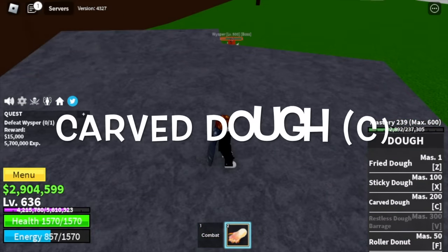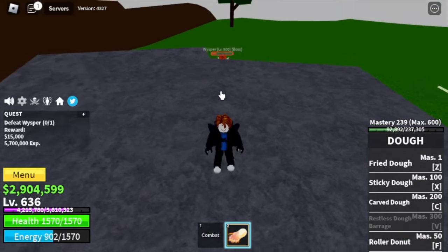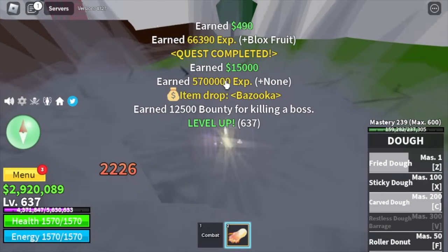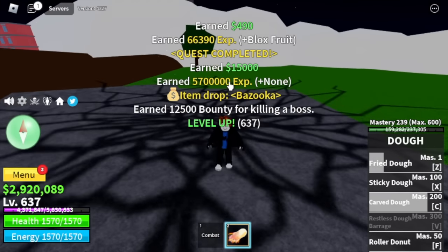We will unlock our C skill and I am going to show it to you — there it is, the C skill. Again, server hop until 637.